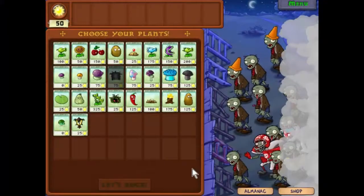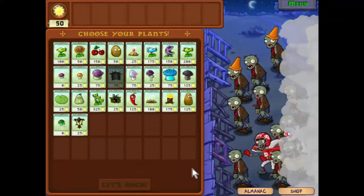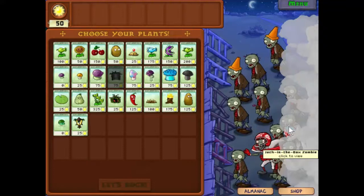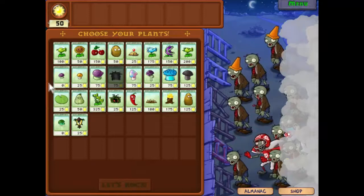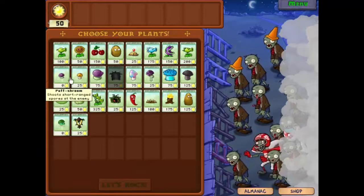Hello everyone and welcome back to Plants vs Zombies. We have the Jack in the Box zombie — always annoying in these levels — and the football zombie. I think I know how to deal with them. Let's put together our team.